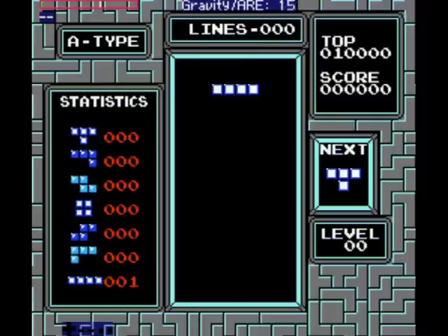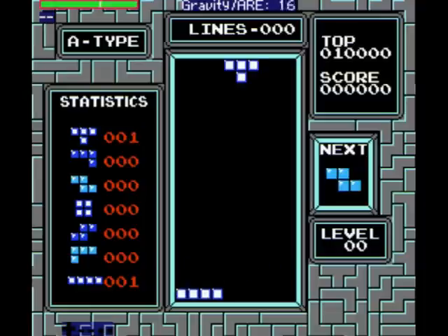The little bar at the top shows where DAS charge is at the moment, and it's full at 16. That little white line there indicates the 10 frames that it drops down to when it shifts. If you tap, it just drops to 0, unless it's during a row animation or the entry delay.